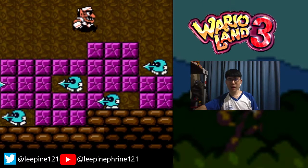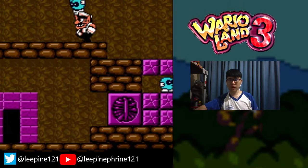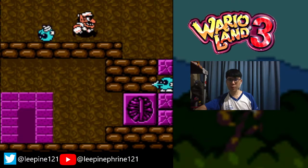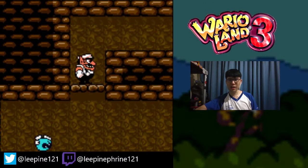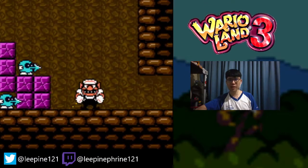I'm gonna grab an enemy and throw it to the side. Because if I jump up here, you can see there's a bit of leeway. Jump on this enemy, and voila — secret hidden music coin up here. Pretty sneaky, if I do say so myself.